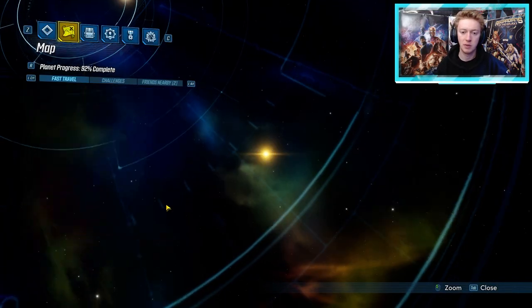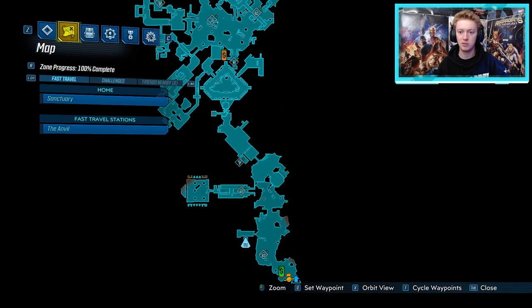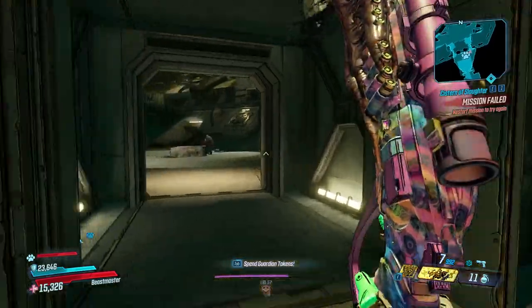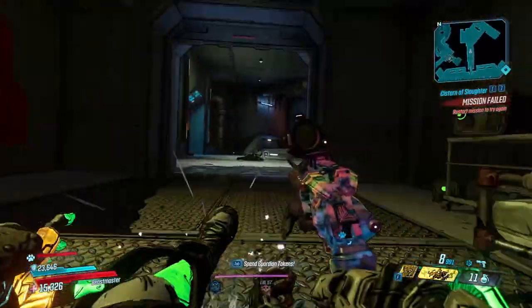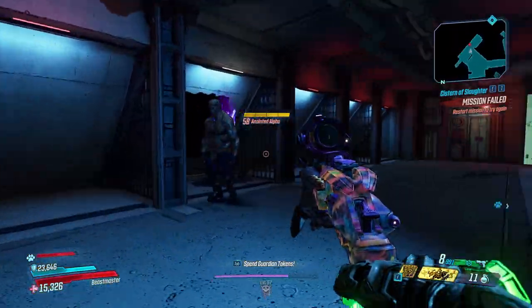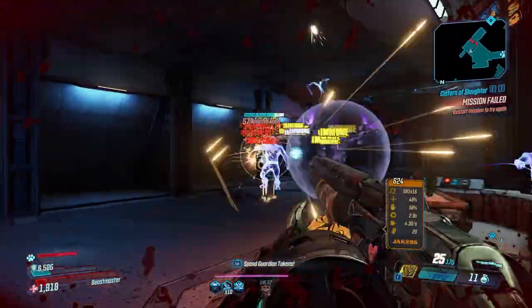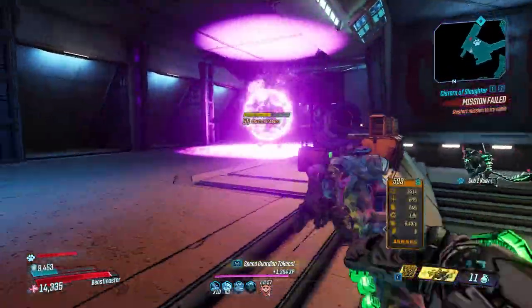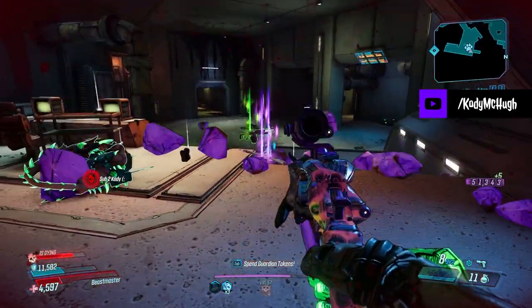Once you've finished that mission, you can farm the Anointed Alpha in Eden-6 in the Anvil area. From the fast travel station at the bottom of the screen, run through the entire area to the big ambush arena. There's a checkpoint just before, so the run isn't too long. In the room towards the back you'll find a bunch of cells where the Anointed Alpha spawns. He has some immunity stages where transparent versions of himself come out — kill those to break his shield. He has three legendaries in his dedicated loot pool: the Link, the Ogre assault rifle, and the Infinity Pistol.